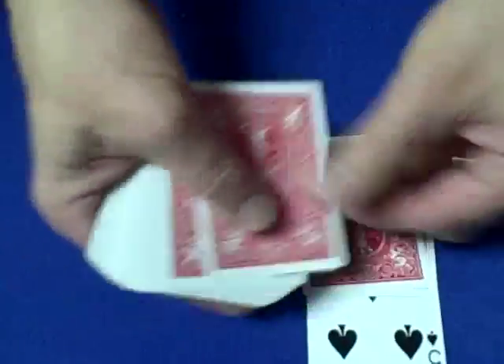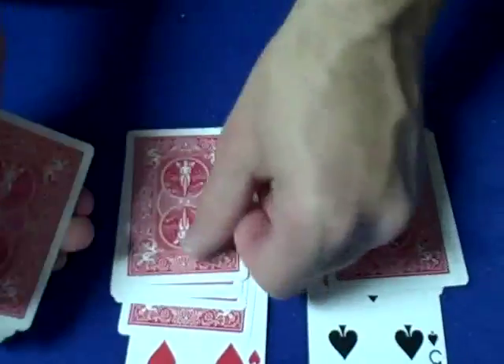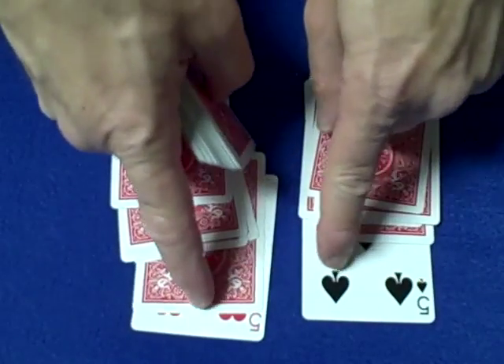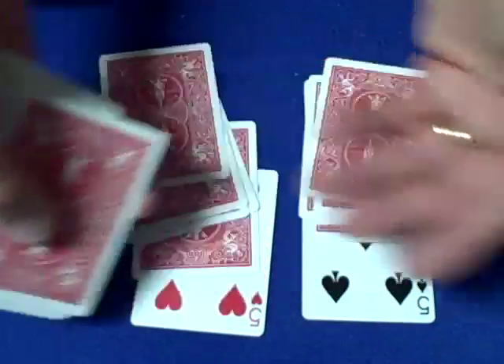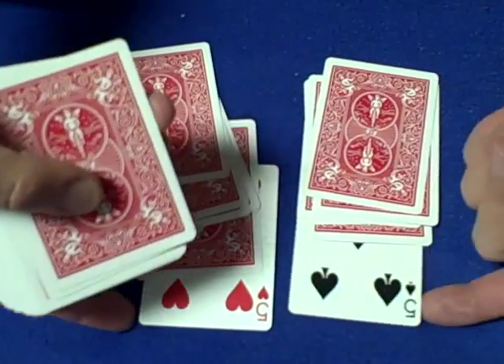You'll see how we do it. For example: 5, 6, 7, 8, 9, 10. And 5, 6, 7, 8, 9, 10. The 10th card — 5 and 5 equals 10. So the 10th card down will be the spectator's card. Remember, they shuffled the deck, so you had no knowledge of what was going to be here.